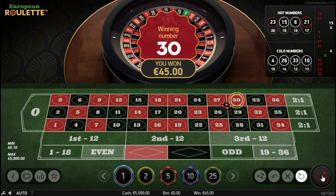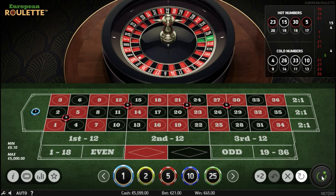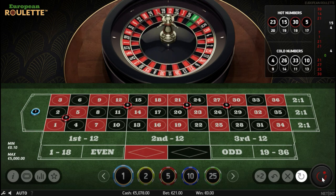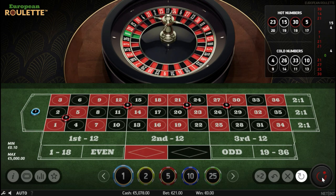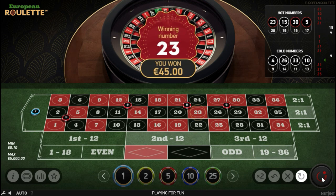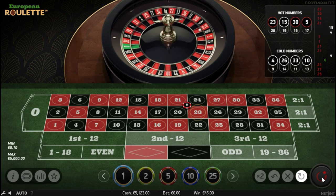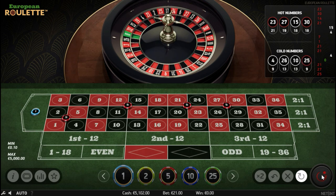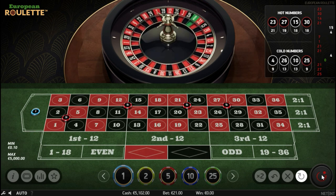And it's 30 — that's a win on the corner of 26, 27, 29, 30. After the win, same thing, re-bet same bets. And 23 — that's another hit on corner 20, 21, 23, 24. After the hit, re-bet and spin.